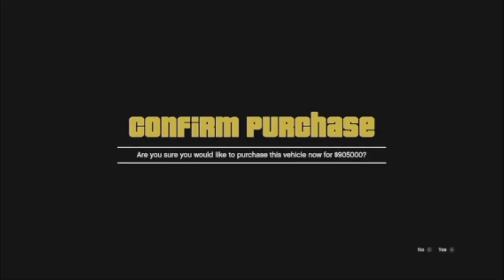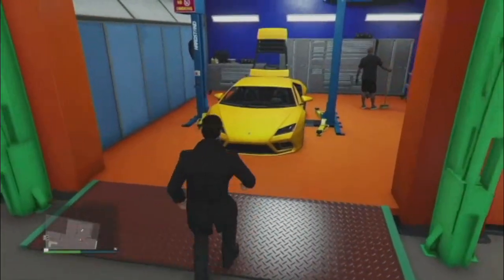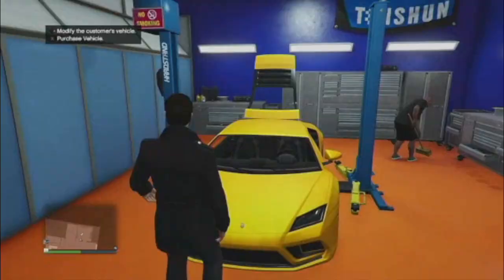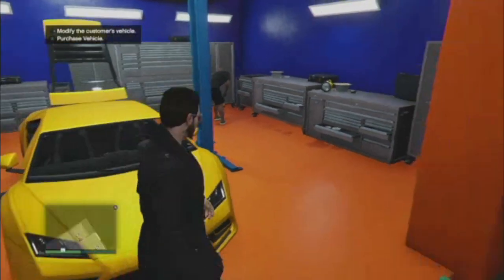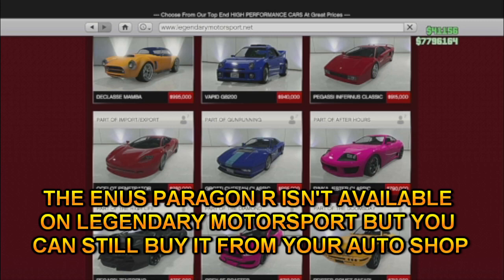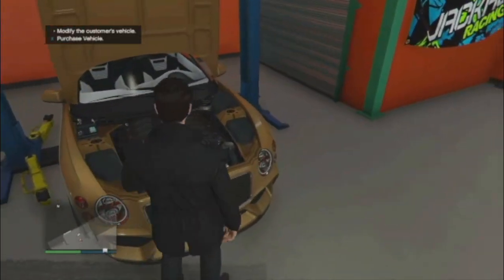As you can see here, there are two cars I have in the auto shop. If you go up to them, you have the option to mod the car, and you also have the option to purchase the car. Now, these are all randomized — you can't choose the car you want. So if the car you want is not here, I would say just mod this car, deliver it, and then hope that the next car is the one you want.